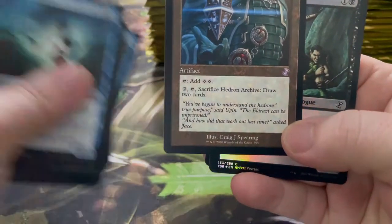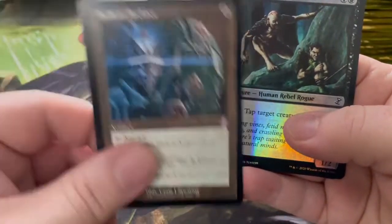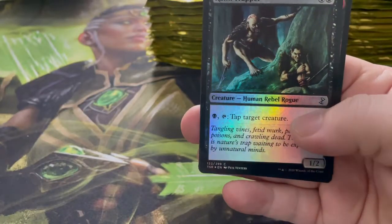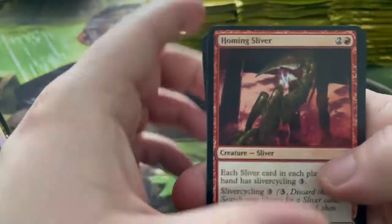I do actually like Hedron Archives — I do play them in my Eldrazi deck, just because you get to add two mana and there's nothing that beats a bit of ramping with colorless Eldrazi. So I think all of these are like new slivers aren't they — Homing Sliver.